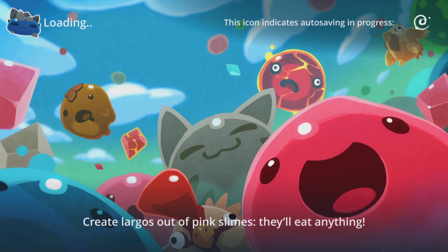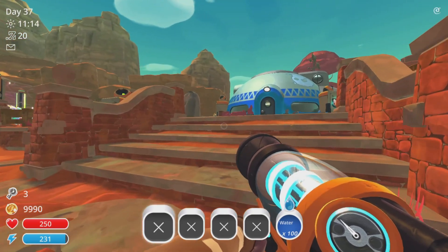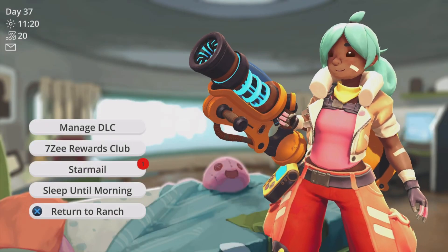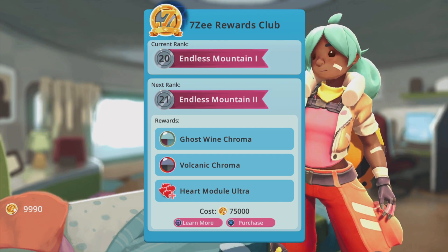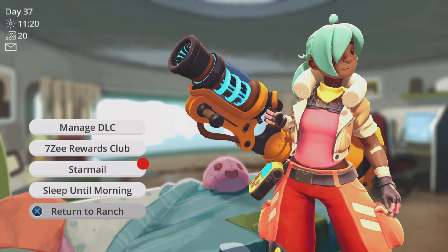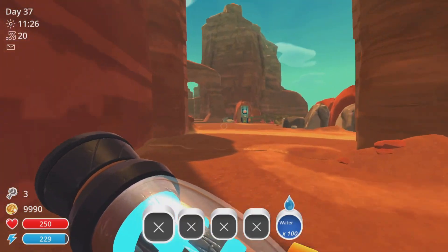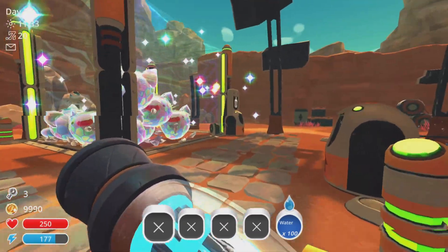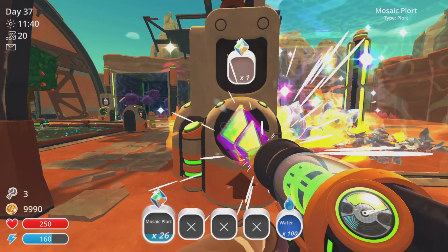I've been messing around with some of the tech things, and I've been working towards unlocking the ability to open up the treasure pods. I've been trying to get through the reward system at the house, but things got expensive really quick. It takes 75,000 to get an upgrade now — the last one took 60,000 — but I did it and got a really good upgrade. I can now hold 100 per slot, which is pretty crazy. It's going to be really helpful for picking up plorts from the port collectors.